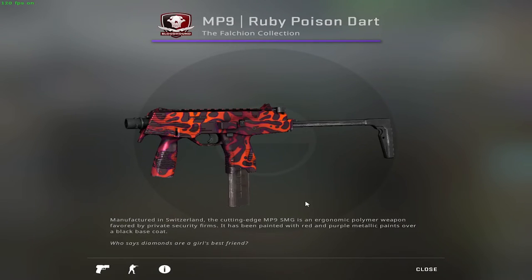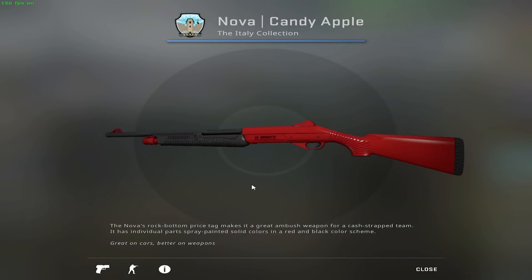The last SMG I'll mention is the MP9 — it's also one of the primary weapons, let's say, and is the equivalent of the MAC-10. The red option for this is a bit more expensive in comparison with the previous picks, but it's worth it. It's the MP9 Ruby Poison Dart, which goes for about 1 euro.